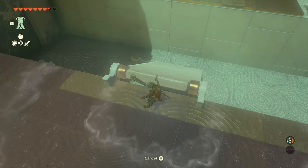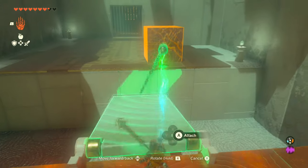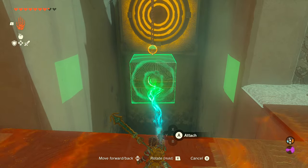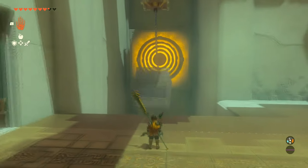Once you're in the shrine, you're going to walk up to the bridge, connect the ball to the square, jump across, disconnect it, connect the square back to the bond, swing it, and hit that target — and it'll open the door for you.